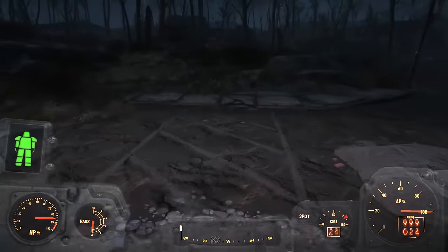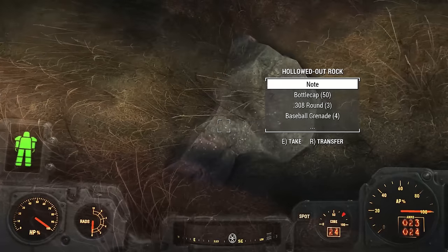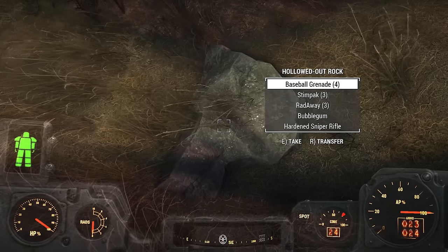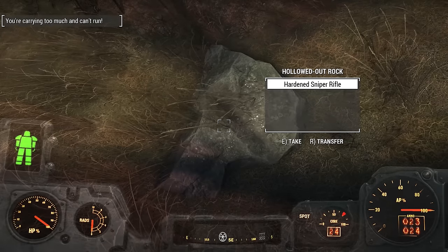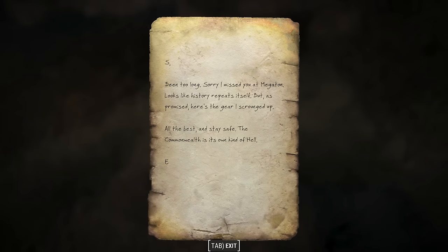While exploring the grounds outside the museum, you can find a hollowed-out rock behind the museum by some gravestones. Inside the rock you find some ammunition, a sniper rifle, and a note simply labeled 'Note.' The note is rather cryptic: 'S. Been too long. Sorry I missed you at Megaton. Looks like history repeats itself. But, as promised, here's the gear I scrounged up. All the best. Stay safe. The Commonwealth is its own kind of hell. E.'